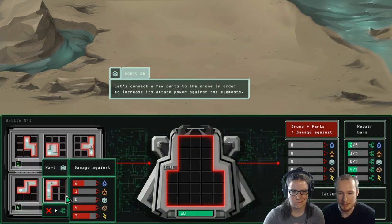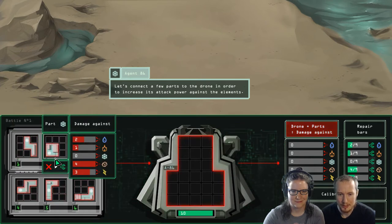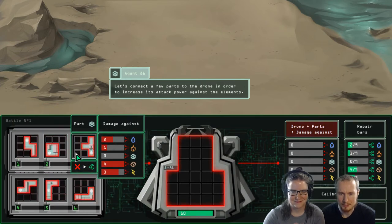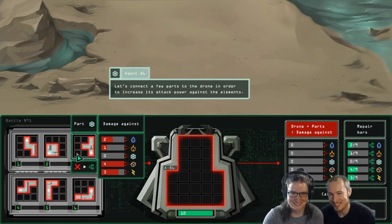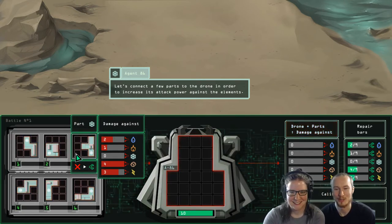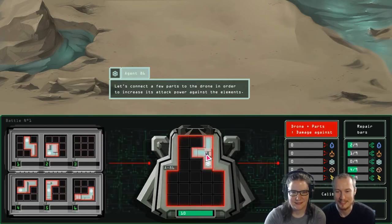We're ice, and this is saying that means we deal 4 damage to the brown square, which is earth; 3 to the lightning bolt, which I think is lightning; 2 to blue fire, which is water; and 1 to red fire, which is fire.